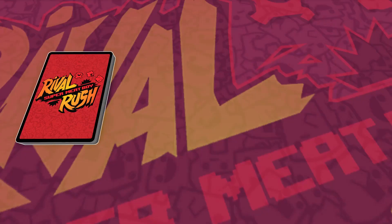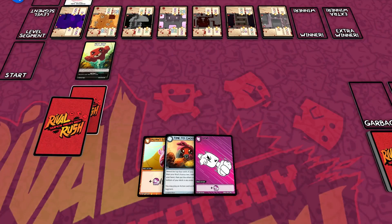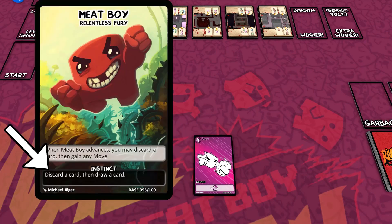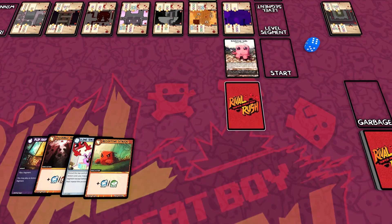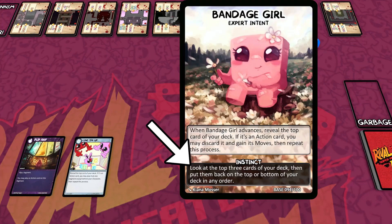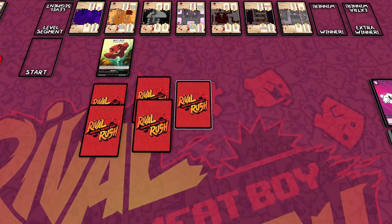Draw Phase: Both players draw 2 cards from their deck. Ready Phase: The turn player goes first. They may place cards face down onto any segment except behind their character, and may also use their character's instinct — an instinct can only be used once per turn. The other player may then place their cards in the same way and also use their character's instinct. The turn player may then place one additional card face down onto any segment except behind their character.